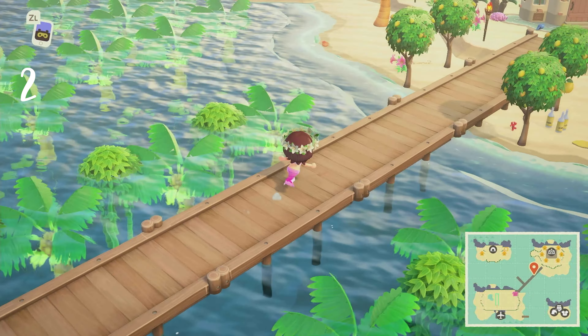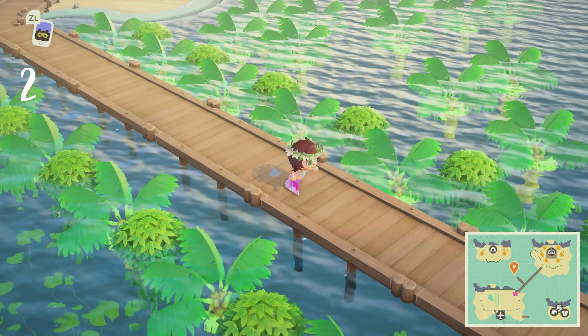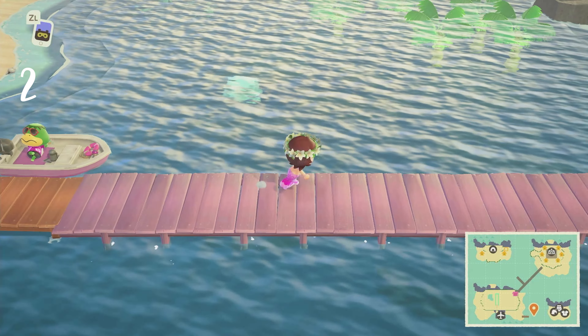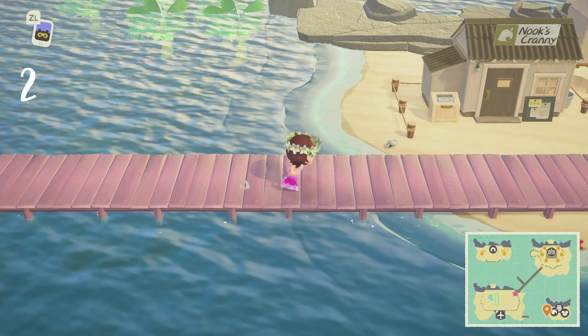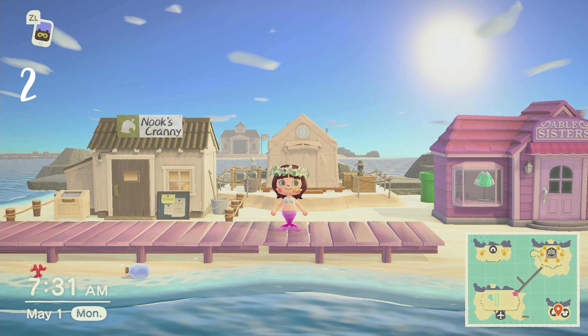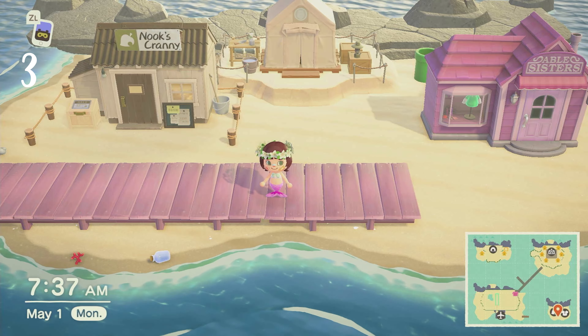That brings me to my second cool mod: this bridge right here. I can have more than 10 bridges on my island — I can't even count how many I have. Anyone can walk on these even if they don't have mods and come to visit my island. I even made an extension of my dock connecting to my fourth bottom-right island, and there's also an example of building recolors in the background.